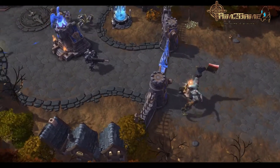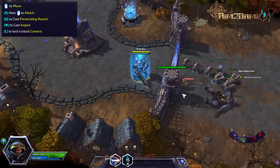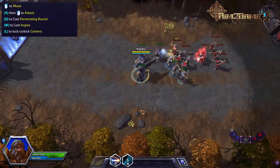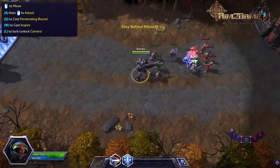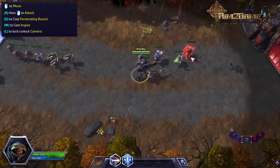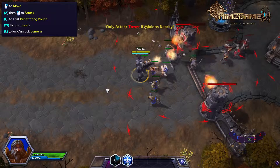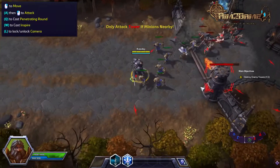Attacking a fort by yourself is practically suicide. Our minions will help you press towards the enemy core — stay behind them and let them soak up damage. Enemy towers are quite deadly, but they'll always attack minions before firing on a hero. Only assault a tower when our minions are nearby.